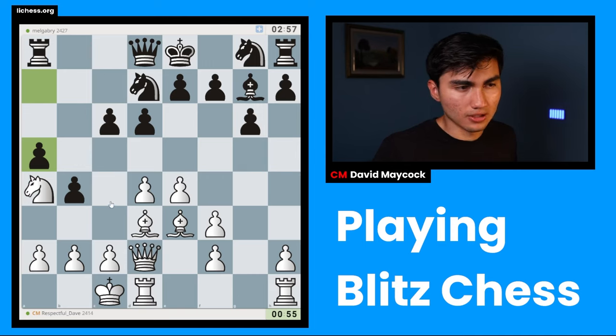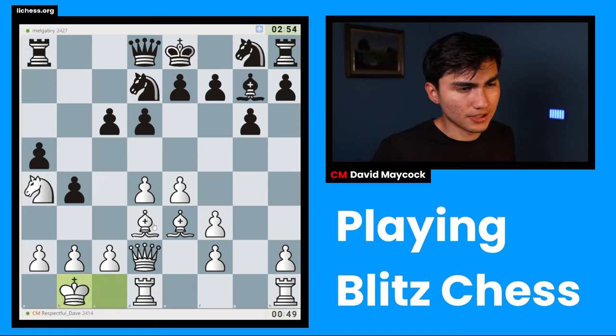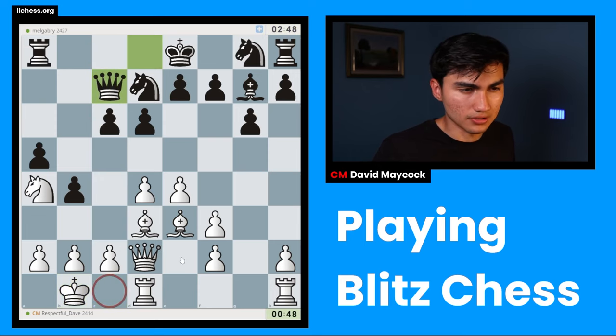Black went a5 directly, so I'll play king b1 — a very useful move. A common saying in chess is that when you castle queenside it actually takes two moves: the first is to castle, and the second is to play king b1, because your king is not entirely secure on c1. Now I'm happy with my position. I can play f4, f3, or rook c1 followed by c3.